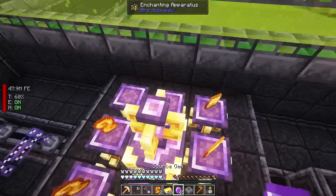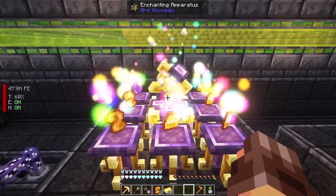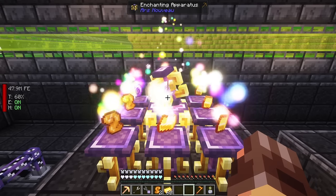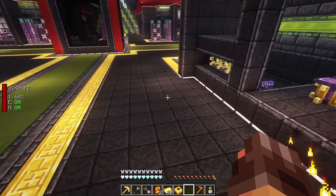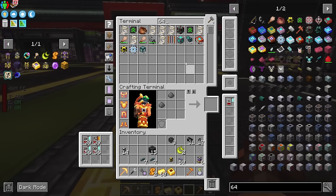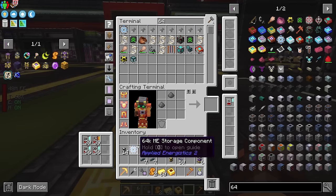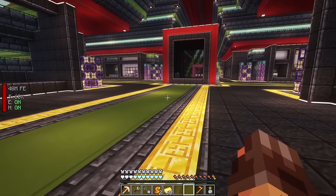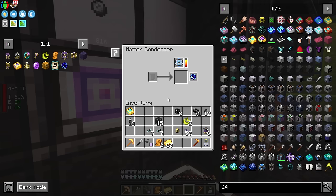Setting up the enchanting apparatus recipe: four manipulation essences and two source gems, then using the housing in the center of the apparatus. It produces the housing in a really cool display. Grabbing the housing, then we combine it with a 64k storage cell to get a disk that can store source inside AE2. That's the source storage drive done.